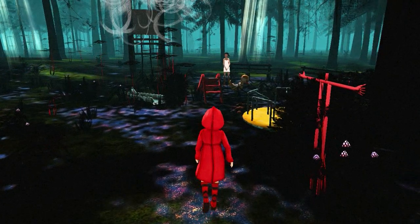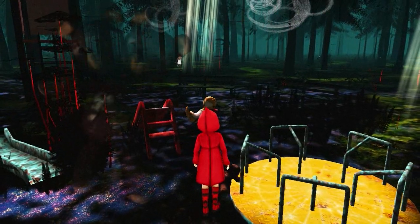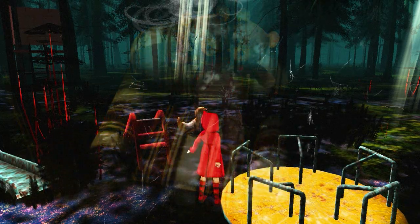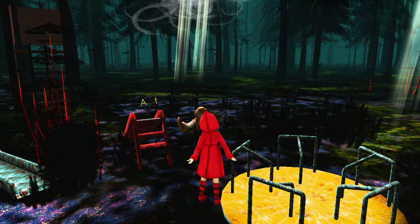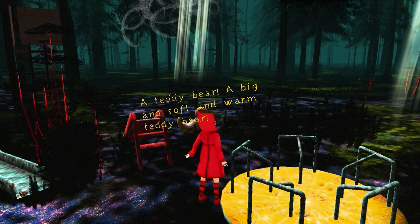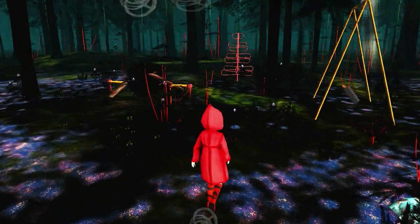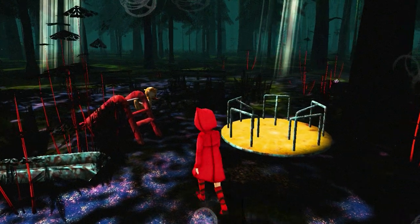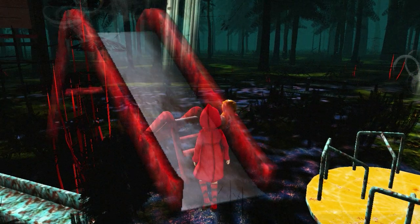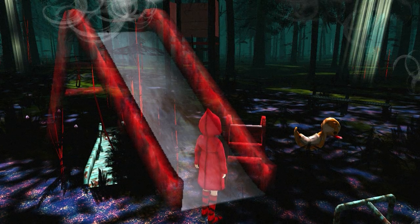I think she can do the slide. I don't think she can do the merry-go-round. Oh, here's the two-headed teddy bear — let's see if she says anything for that. Yes: 'A teddy bear. A big and soft and warm teddy bear.' We saw a picture of the teddy bear sitting on a chair, and when you find that chair in grandma's house, the teddy bear will be on it. We've got a little bit more slowdown here — it just happens because of the amount of animated stuff in the playground. The slowdown should get better later on.